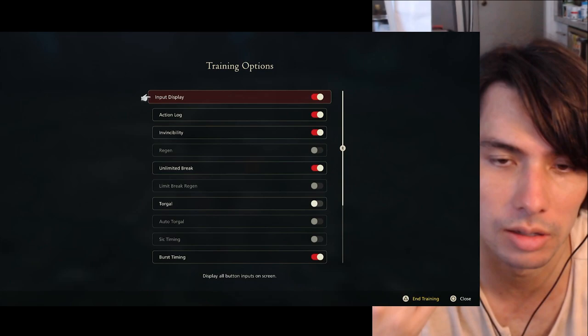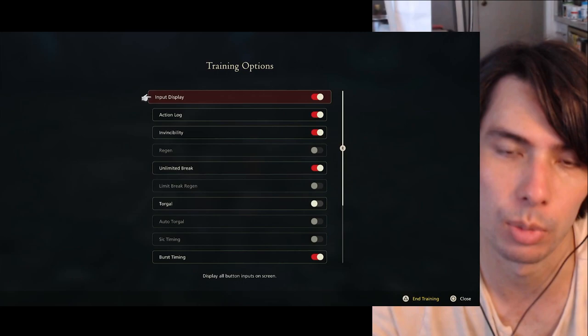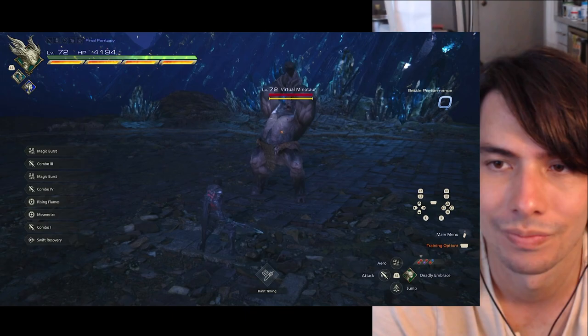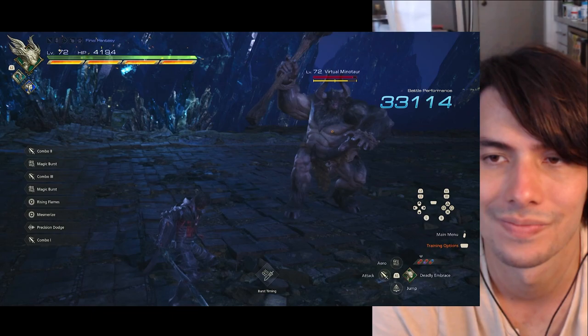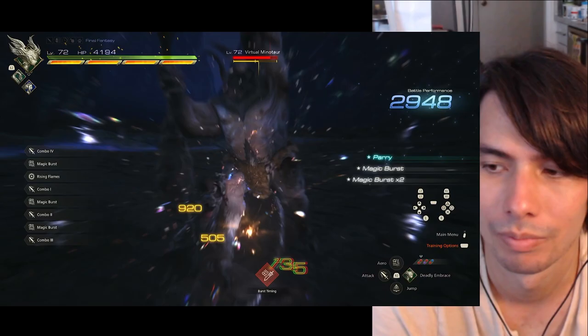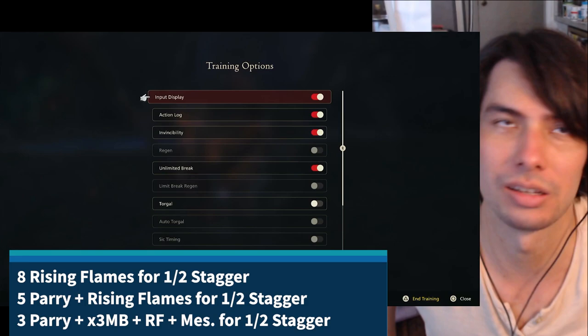Alternatives you can do — you can do a lunge as well instead of mesmerize. There are many options. You just have to experiment and see what you can fit in that post-parry window where the enemy is vulnerable and taking damage, shown as those yellow numbers. So let's see how many parries and counter attacks it takes to stagger him to 50%. Doing three magic burst combos with the rising flame and trying to fit in a mesmerize. So we got him down in three parries and counter attacks.